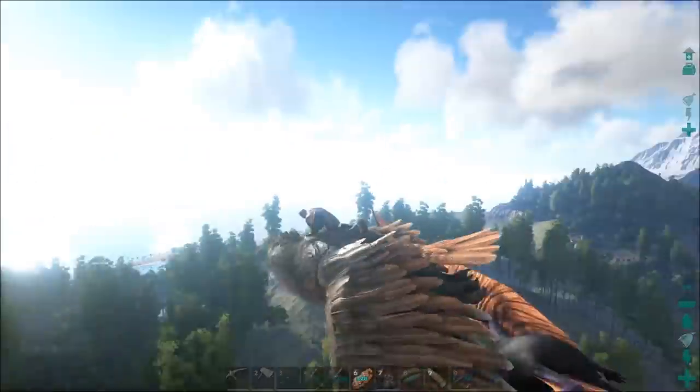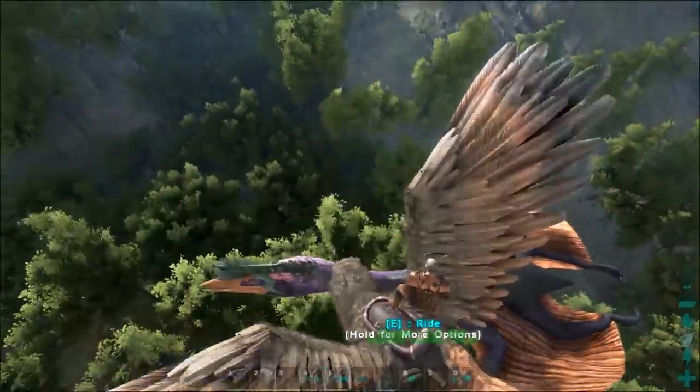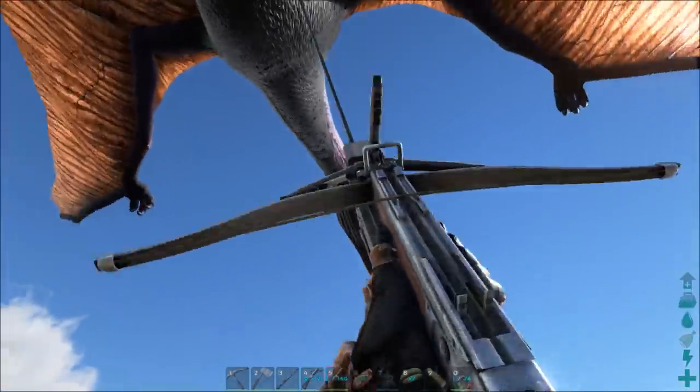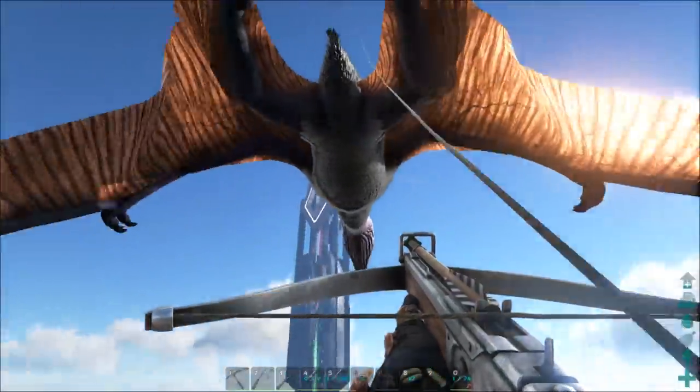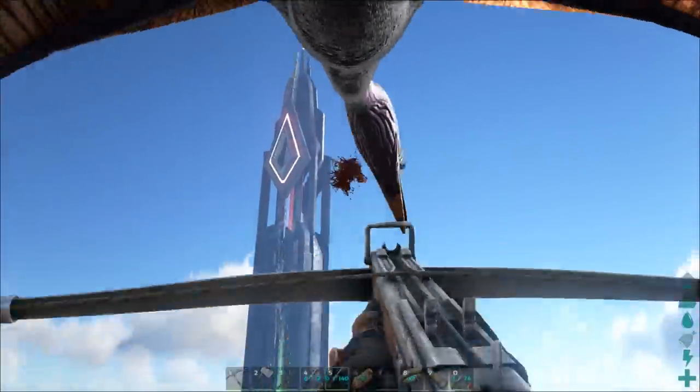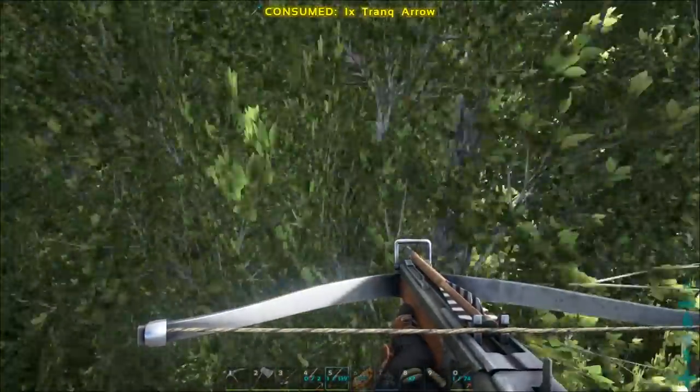Method 4: fly up to the Quetzal and grappling hook it. Then, when you're attached, shoot it with narco arrows or darts. But what I didn't know is that as soon as you attack it, the line breaks. And on that death, I lost all my best stuff and a hundred rex kibble. Ouch.